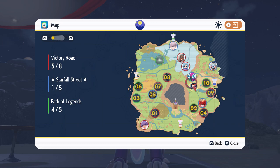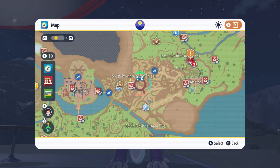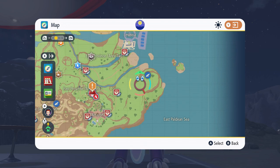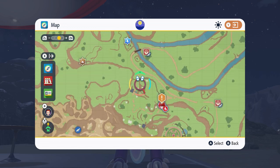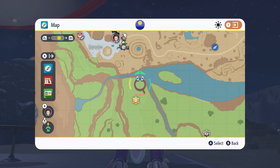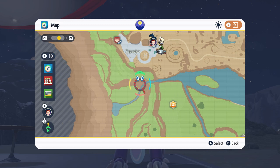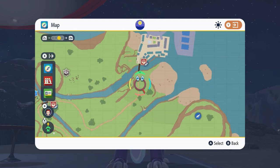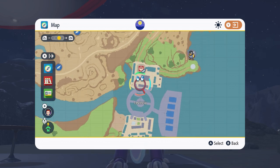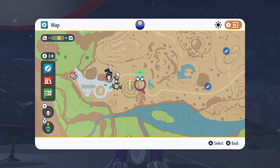You can make it all the way here just by following a very simple trail from Mesagoza East up to Artazon. Follow this around and you can avoid the Team Star Fire Crew. You can either make your way across here where it's really narrow, or if you're not feeling confident with making the jumps, you can just go through Levincia and follow this path up and around and then just follow the main trail.